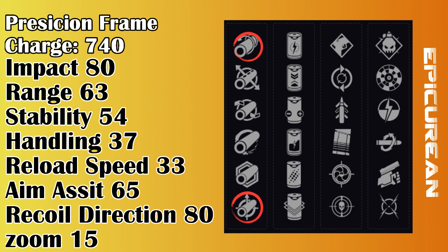Full Bore is another option that offers plus 15 in range but knocks stability down to minus 10 and handling to minus 5, which is the polar opposite of Corkscrew. Hammer Forged Rifling offers plus 10 in range while Polygonal Rifling offers plus 10 in stability — both obviously great perks with generally no downsides.